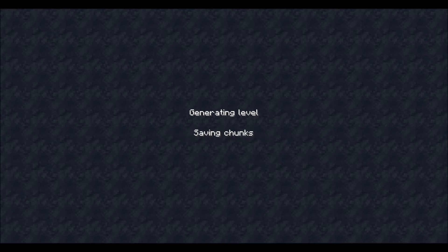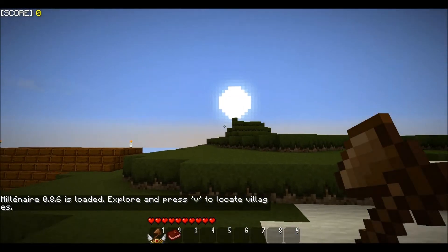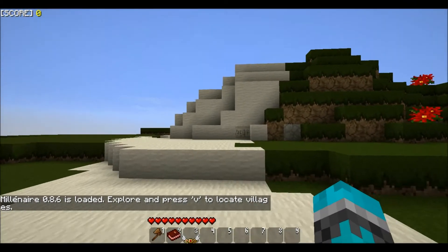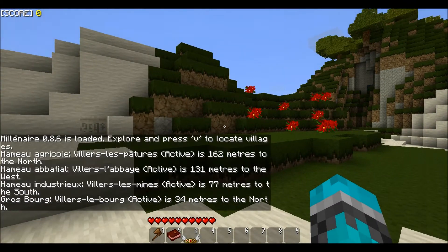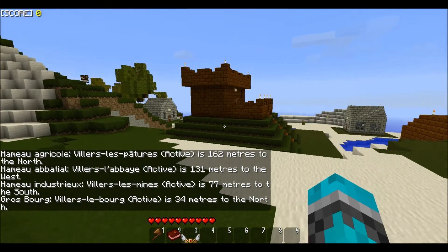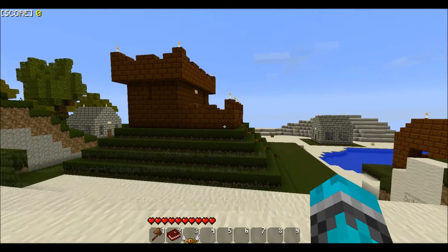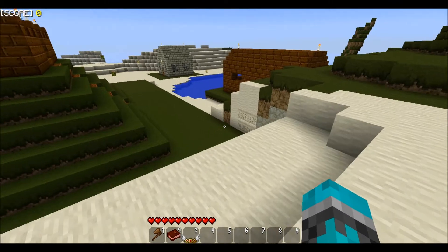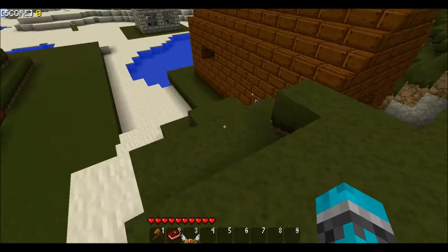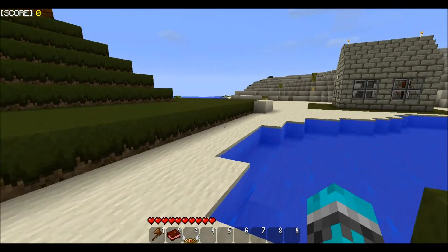The only problem I have with this mod is it makes me lag a bit. I'm not sure why - I think it's just because of all the Millenaire, because I tried the installation without Millenaire and I didn't lag at all. This is Millenaire here - it's a mod where it implements NPC villages into the game which just generate randomly, which are full of mobs that look and talk like humans.